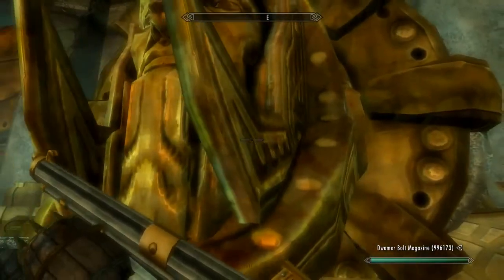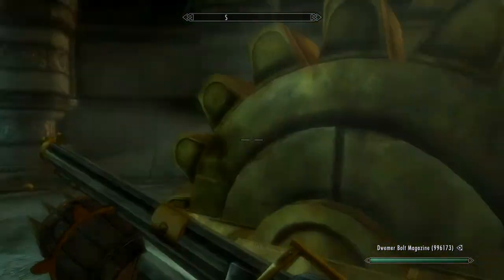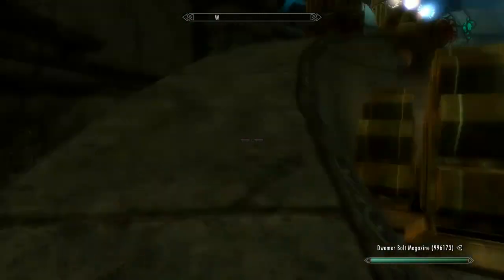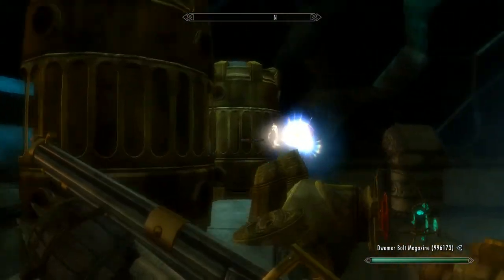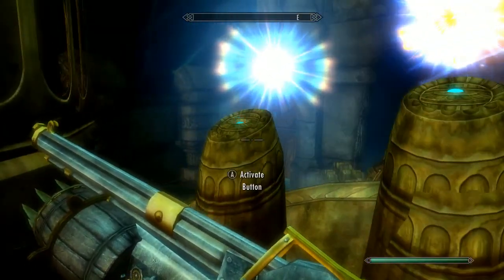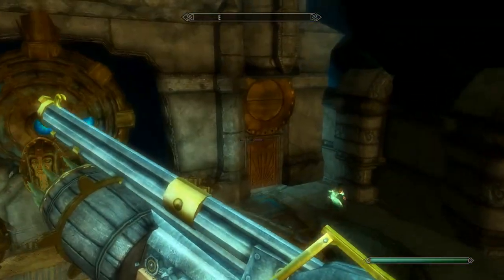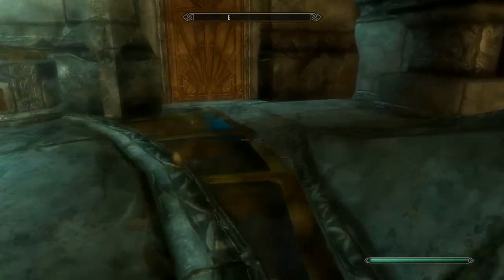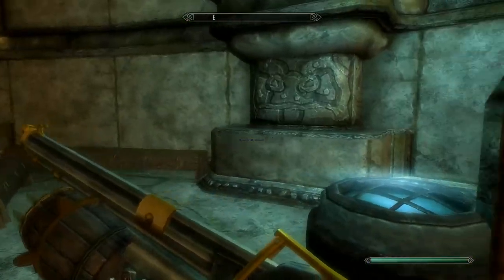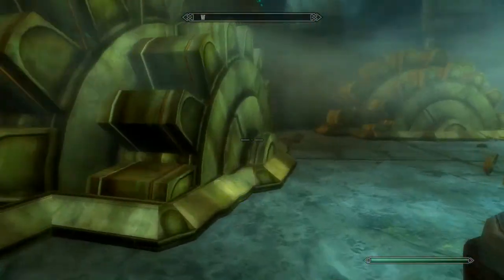I thought I was able to talk to the Dwemer faces — I was like, what? Alright, so what are these up here? They're switches — that don't work. Okay, let's go to the side doors. I don't want to go inside; next thing you know, I get stuck. Let's try the other door.